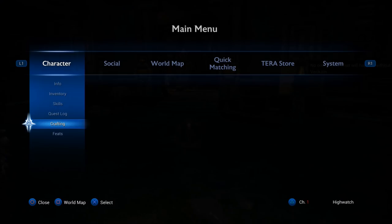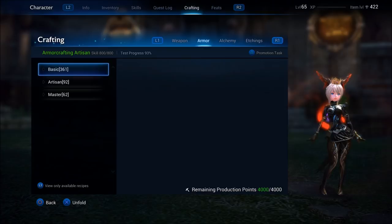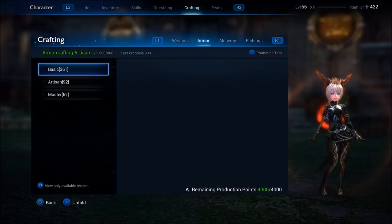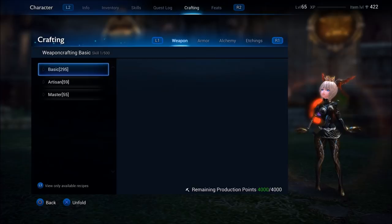In Terra there are four total professions: Weaponsmithing, Armorsmithing, Alchemy, and Etching. On console, you simply go to your character, go to crafting, and you can see all four listed at the top. Now please note that you can only have one of these mastered per character, but you can level all of these up to 500 if you choose. For instance, my armor crafting is at skill level 800. I cannot go to skill 500 on weapon crafting, alchemy, or etching — I can't go to artisan. I can get these to level 500, which will let me do some basic things, but I can't continue with the artisan test.